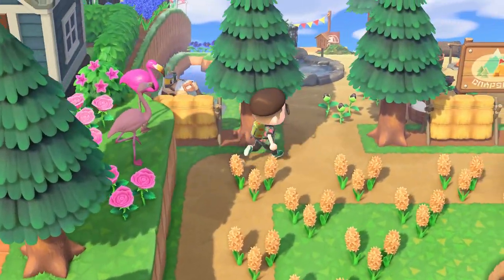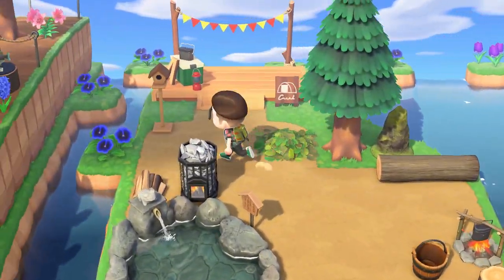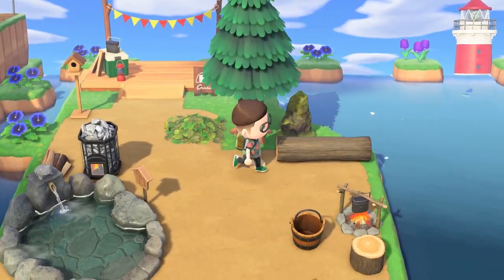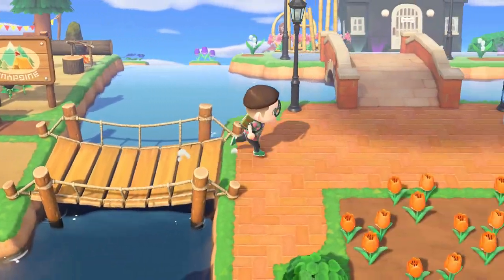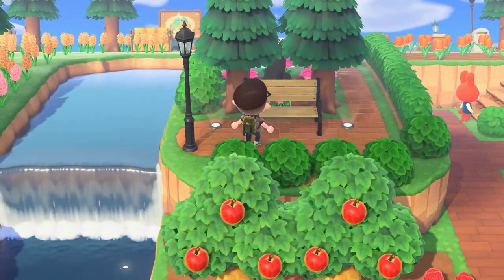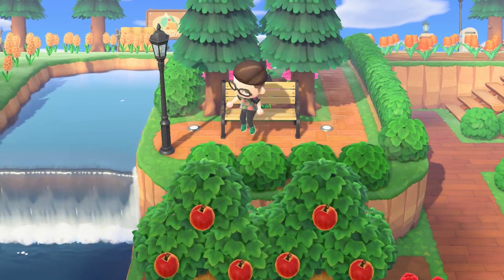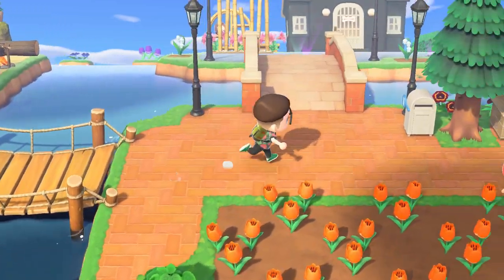So right here I have my messy campsite. I haven't gone around to cleaning up the flowers yet, but these are intentional — the black roses aren't though. Just a little camping area. What else is there to see? I don't think very much. Then we're almost at my house, but first I want to show off some things here. This is my little bench area — is that what you can call it? I don't know. I just needed to put something there.